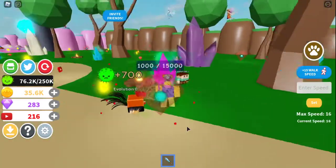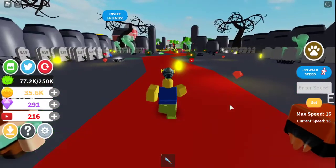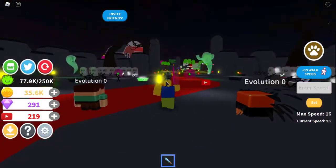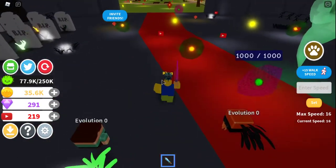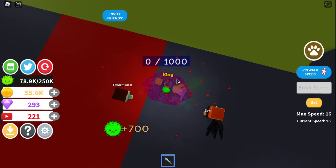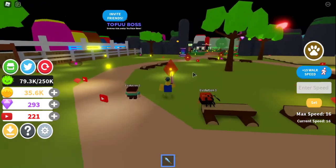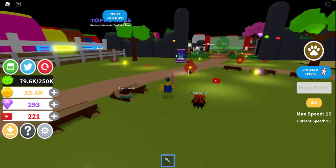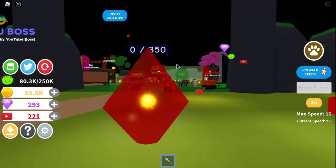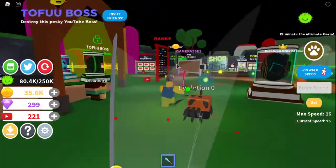I'm going to be playing Germ Simulator. I'm gonna unlock the moon, and if I don't have enough money to unlock the moon I'll just get a better sword. At the beginning of this game it took me forever to destroy these enemies and now I just insta-kill them. It took me a few shots to beat these dudes before, now I can just do instant kills.